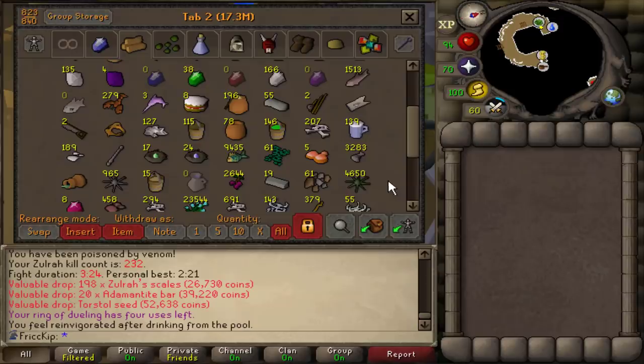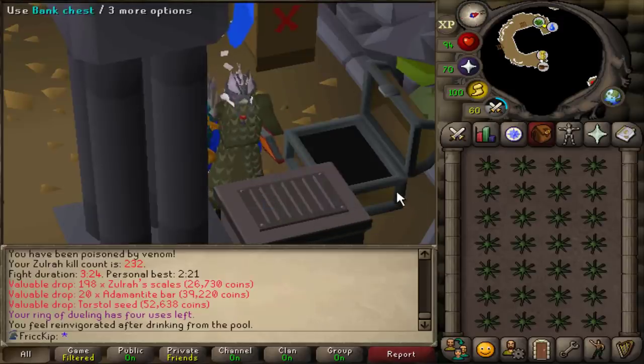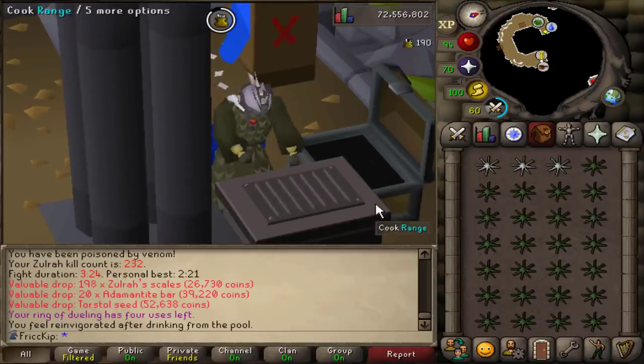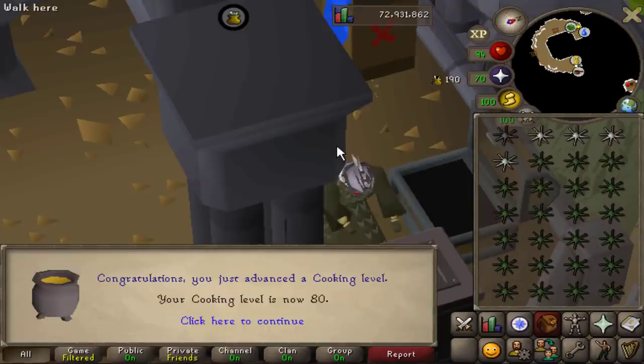This will be the last Zulrah for now because I'm going to go cook some more food in-game — I'll go back to cooking Karambwans tonight. Since Spook is kind of like my dedicated skiller, she would normally be the one doing the cooking, except she's just been going really hard at questing, so I'll be doing the cooking today. Cooking level 78, 79, and level 80 — that means I can cook sharks now.